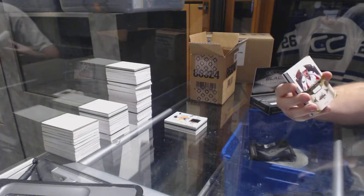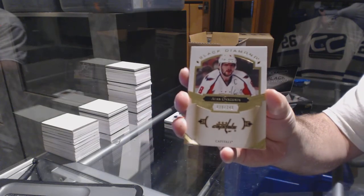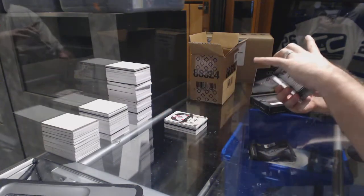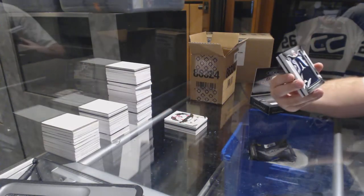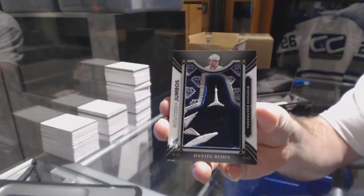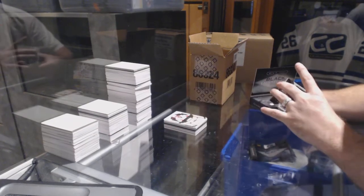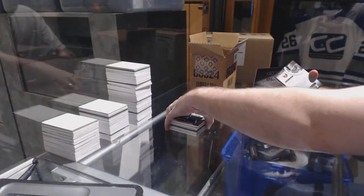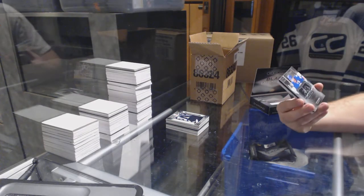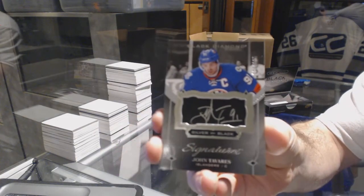For the Washington Capitals, numbered to 249: Alex Ovechkin. We've got a Team Logo Jumbos for the Vancouver Canucks: Daniel Sedin. And for the Islanders, Silver on Black Signatures numbered to 125: John Tavares — that's nice.